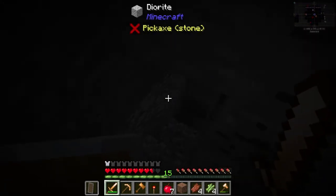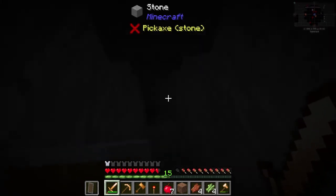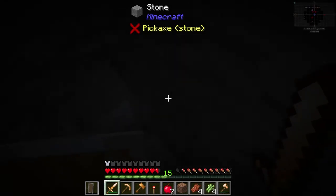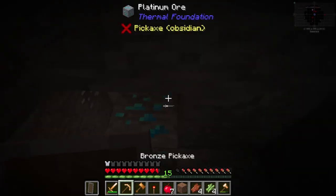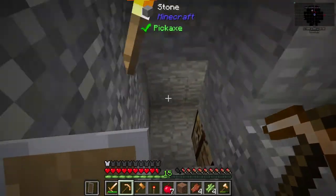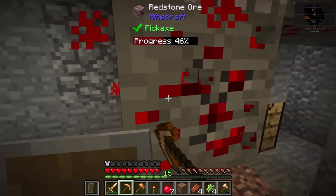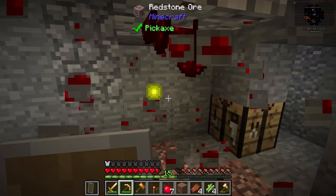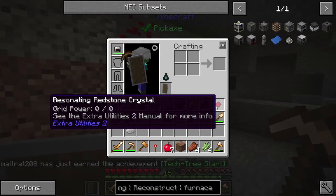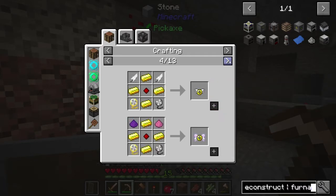Hey guys, I am just your friendly neighborhood zombie. Don't mind me. I'm coming down. I need to improve this mine — this is stupid. All right, we got a little bit of light down here. So we can mine the redstone — that's good. Let's go ahead and get that. I got something — a Resonating Redstone Crystal! Oh, that's actually really good. I needed that for something related to that big chest. I'm happy with that.